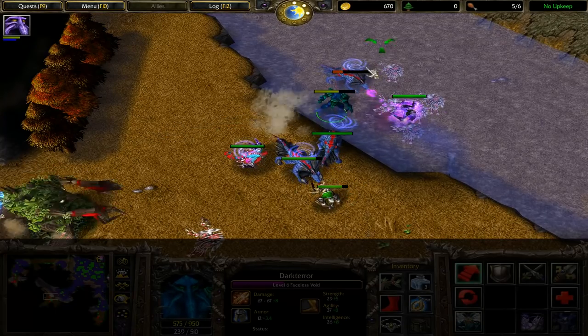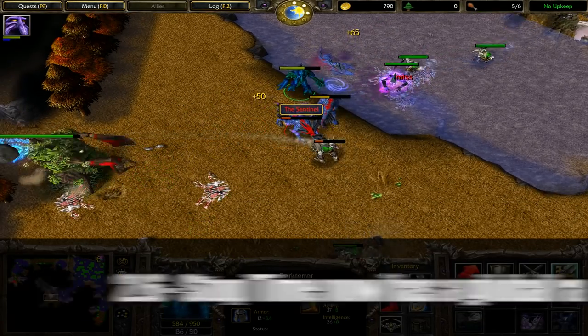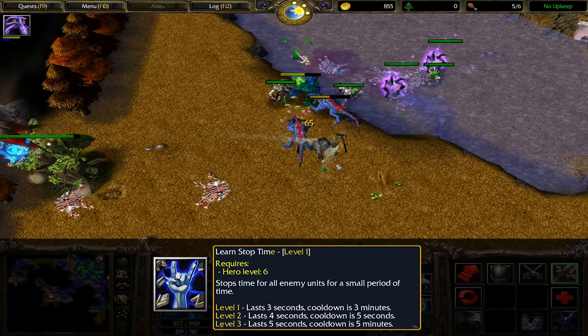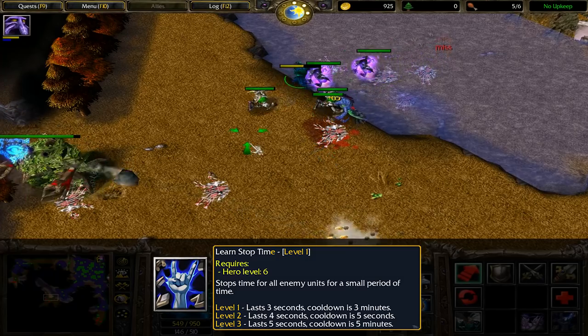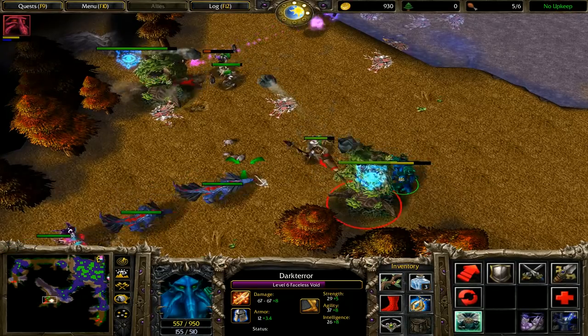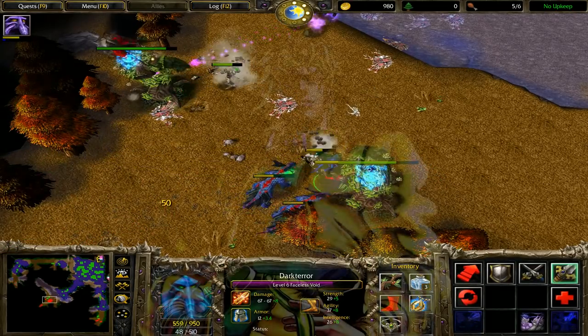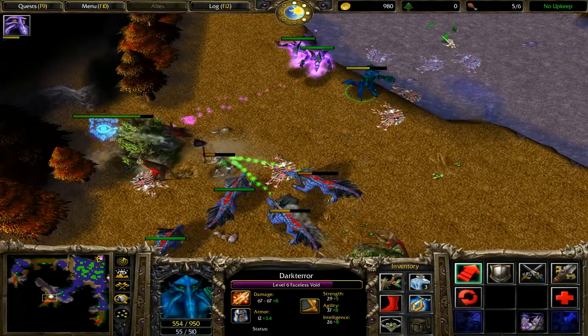Starting in 2.6, Stop Time would have a global range, and its duration was lowered over time, all the way down to 5 seconds in 5.84. Luckily, it had a pretty long cooldown of 5 minutes, and Void wasn't allowed to buy Refresher. Imagine that, stopping time for the whole world for 5 seconds — I wonder if there's anyone else who has that power.